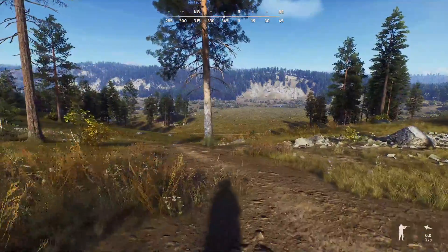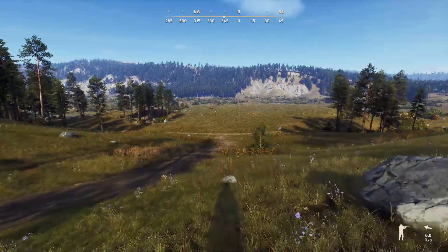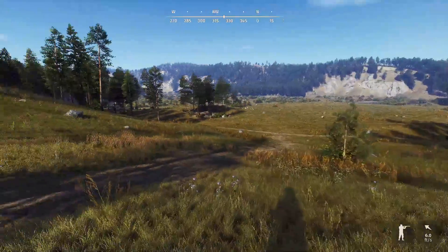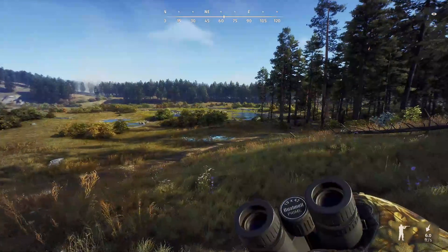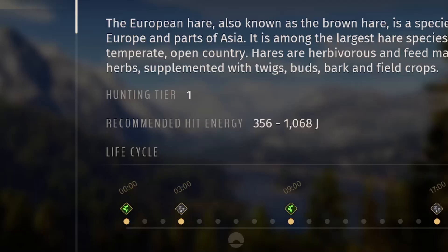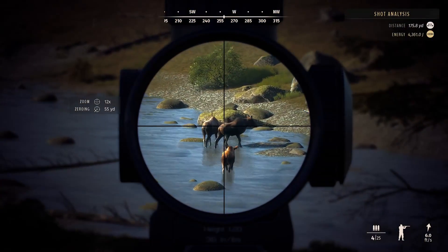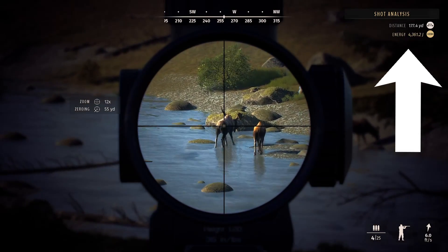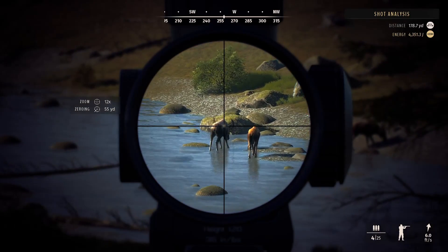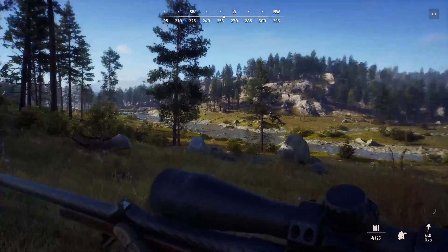I'm going to stick with the tier 6 animals. Each animal on each map is different when it comes to hit energy, but in a sense they're all the same except the cape buffalo and the wood bison — they're tanks. What I really want to look for is penetration. If you're not sure how much hit energy an animal needs, it says right there in the encyclopedia. We're going after a lion: recommended hit energy 4,223 to 5,763 joules. You can also just look at the animal, and in the upper right corner your hit energy indicator will turn yellow when you have more than enough.